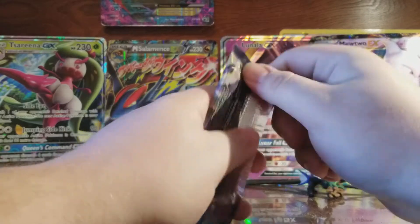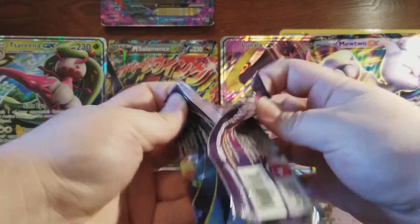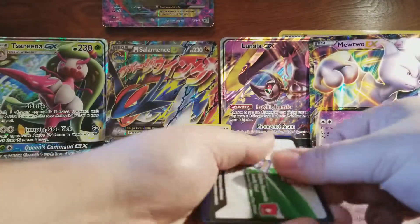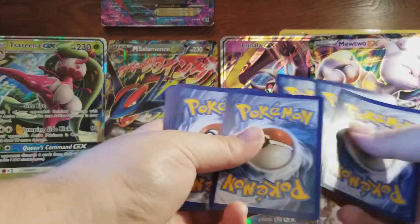For Ancient Origins, the card I'd want most out of here would be the Hoopa EX full art card. I know it's not worth very much now but it was my favorite card out of all of the EX cards you could get in here.